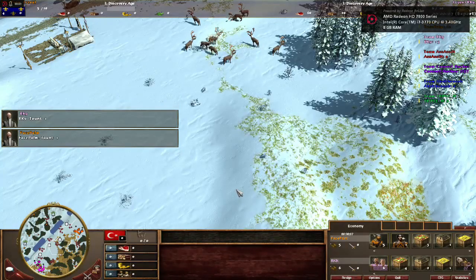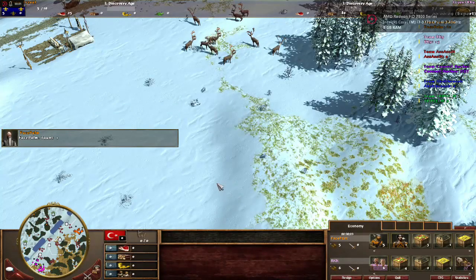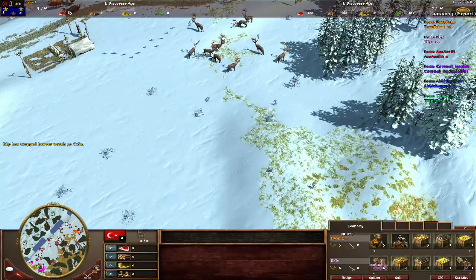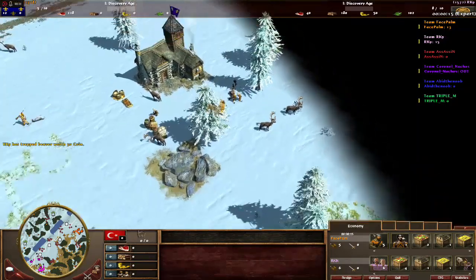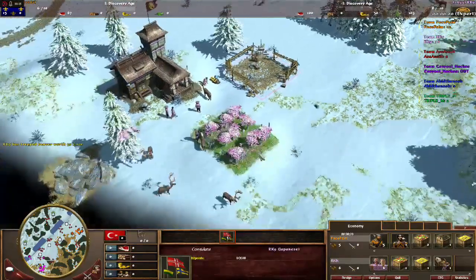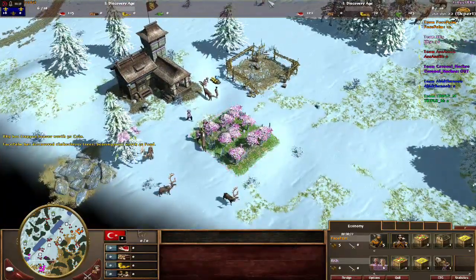Ladies and gentlemen, welcome to the Round 1, Match 1 of the A-Team AO3 May 2017 League. Today in the fixture we have Facepalm vs RK9. Facepalm playing the color orange and playing as the French. RK9 playing the color pink and playing as the Japanese.